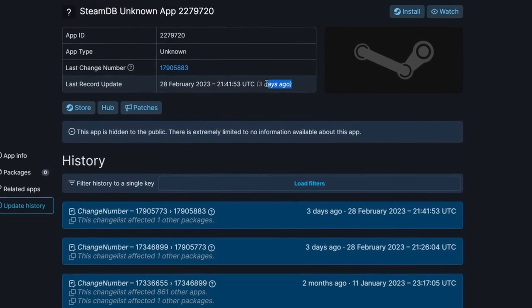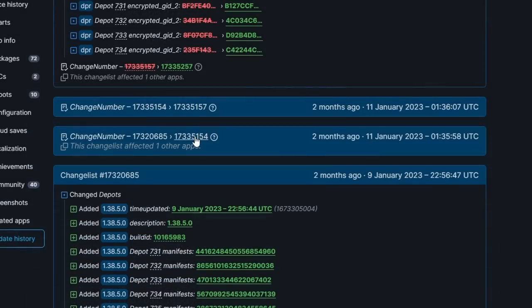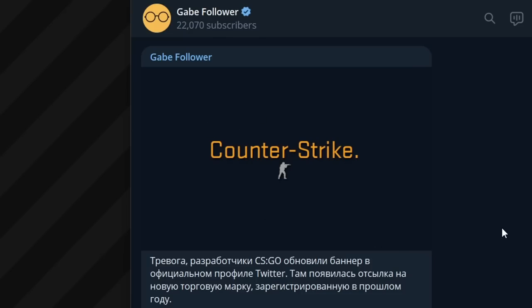On the evening of February 28th, a hidden app ID that appeared in early January and is probably related to CSGO was updated. At the same time, the developers are messing around with a banner on the official Twitter account.